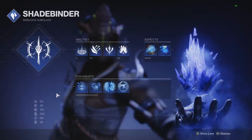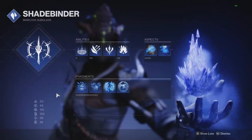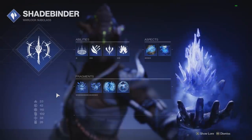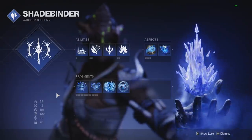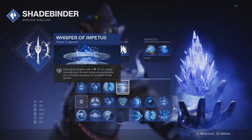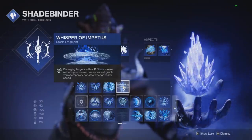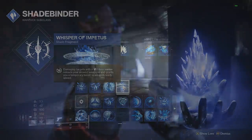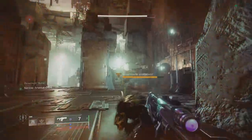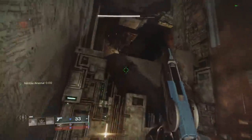You can use the sword for stasis builds for slowing, but honestly, giving up your power weapon slot — which is such a huge part of the DPS meta right now — I just don't think is worthwhile when you can do the same thing with abilities or even something like the Scepter in your kinetic slot, which is going to be way better overall. There is one weird fragment that works with this: hitting a target with your stasis melee will reload your stowed weapons, and if you have no ammo in your sword it counts as a stasis melee. There is a cooldown, so I'm not sure how useful that is, but it's just something to keep in mind.